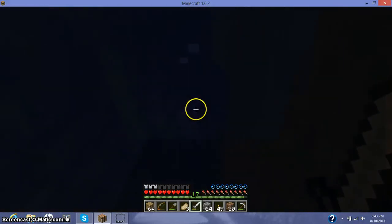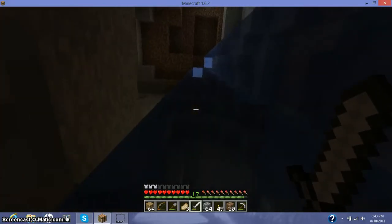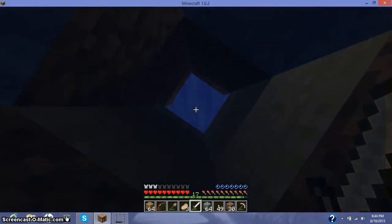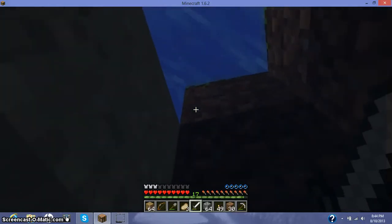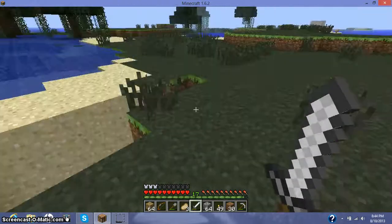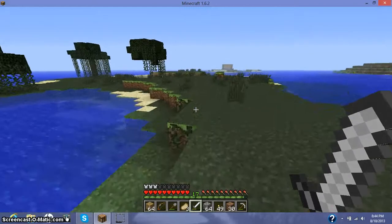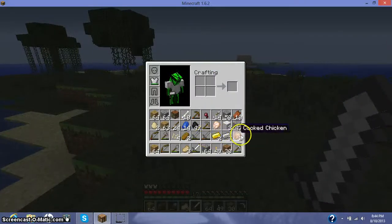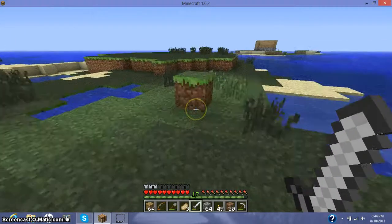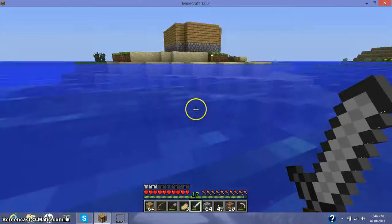Almost, almost there. We're almost out of this cursed mine shaft. Just keep swimming, just keep swimming. Okay, almost there — escape successful! Yes, we have successfully escaped the mines with a very large bounty of materials. We are now quite stocked on ores and other sorts of things.